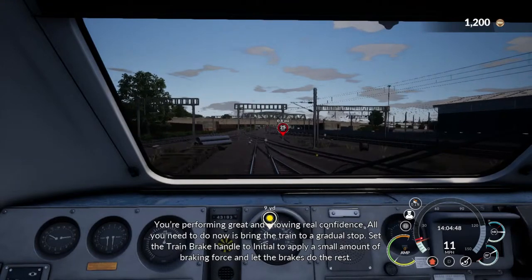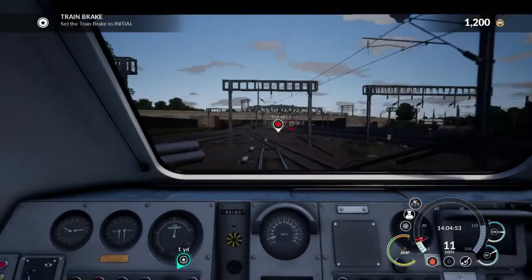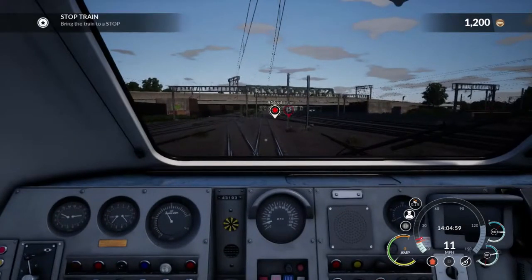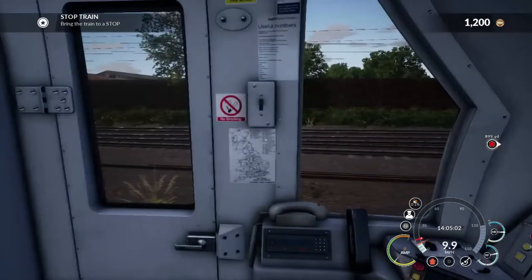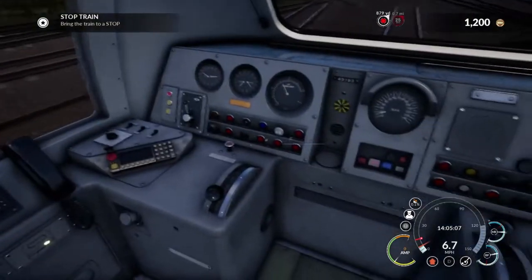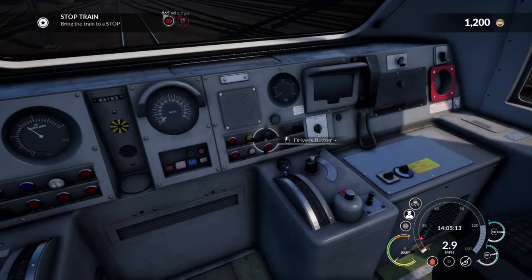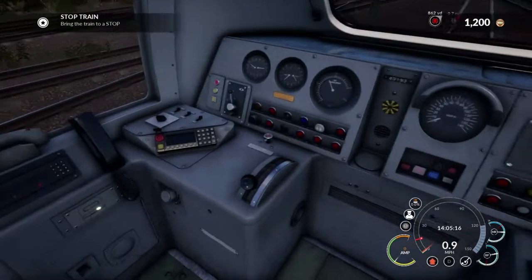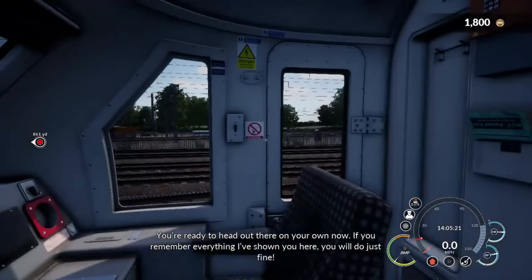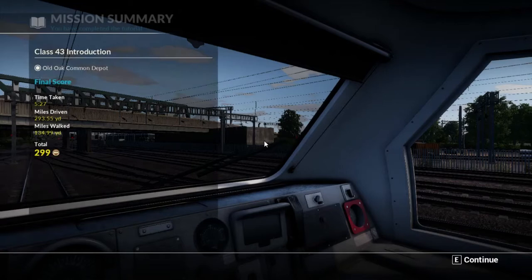Gradual stop. Right. This is a very gradual stop. Can I get up again? Can I push buttons? What's this? Driver Buzzi. Emergency brake — best not touch that. Wonderful. Well, that was easy. Objective complete. Wonderful.